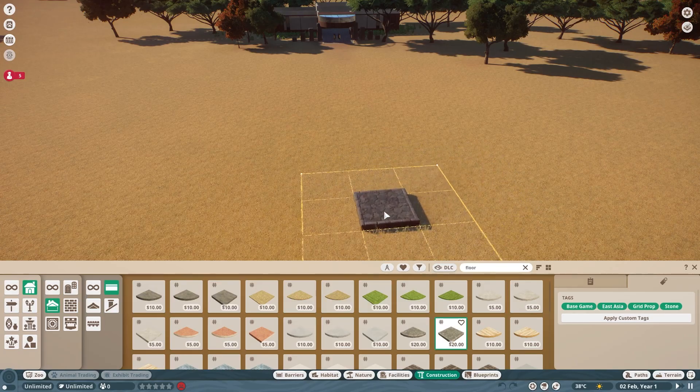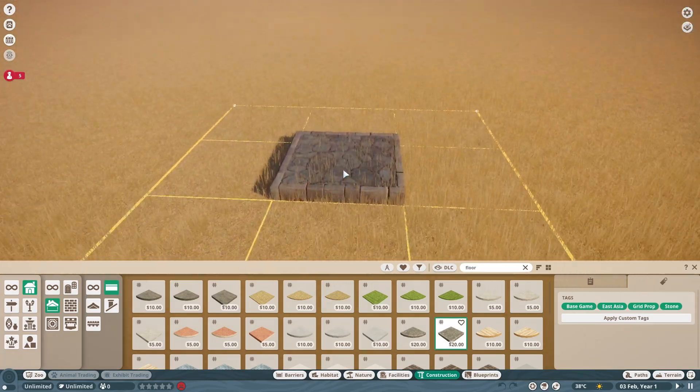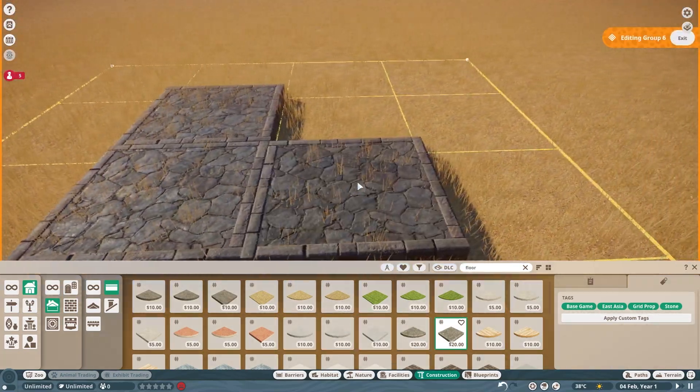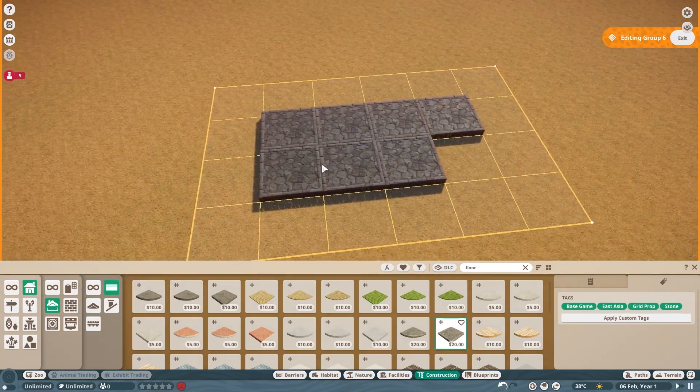Hello and welcome to episode 9 of the series 'A Student Versus Planet Zoo'. In this episode we're just working on a little idea for how we're going to create a new exhibit.